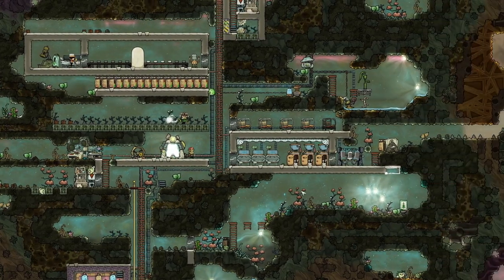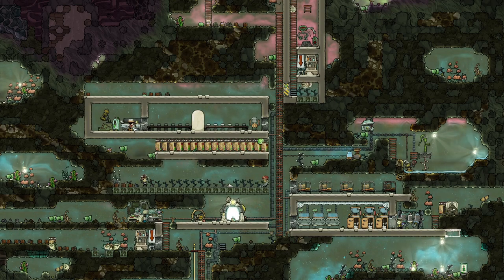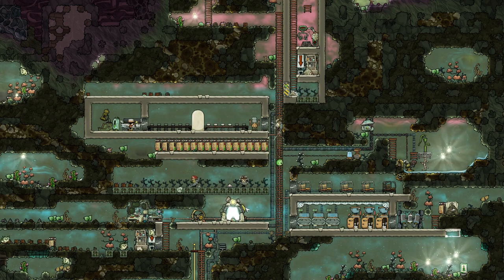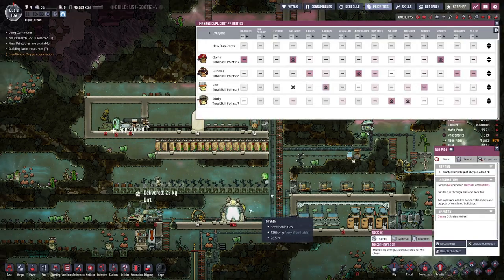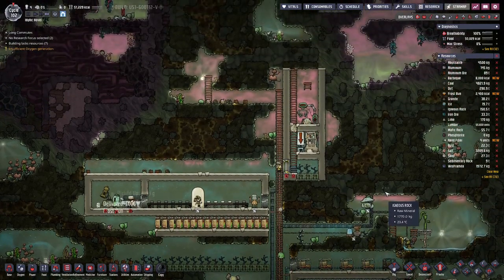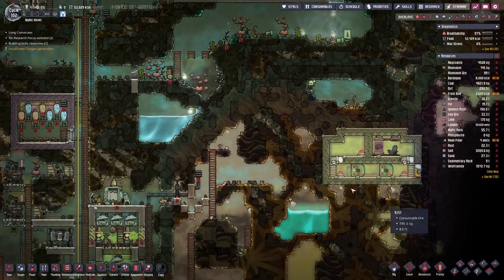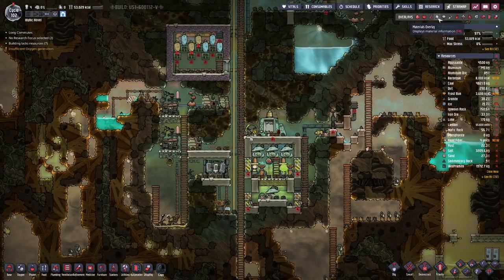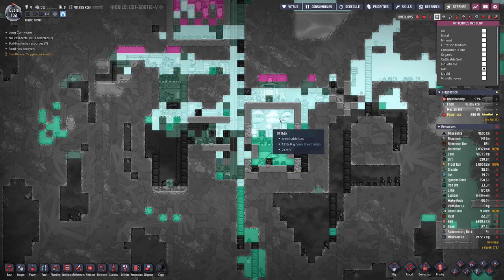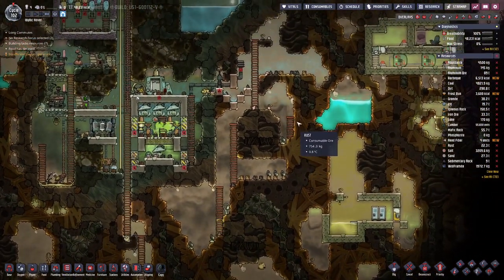That should have our duplicants sorted out. With the preparation of higher quality meals we should see their morale rising even more. We have a bit more food - that's fine. We can see we have frostbump, we have barbecue, so definitely better food than we had in the past, and that should really help with morale of our duplicants. Down here we run into the problem that the chlorine gas almost reaches the pumps up there, which is not good.